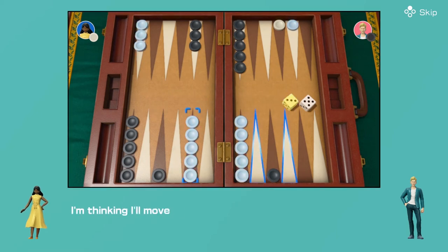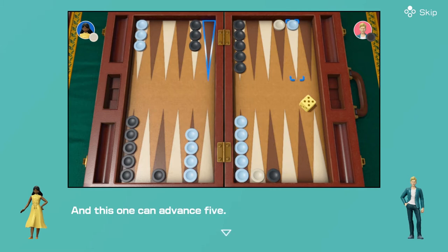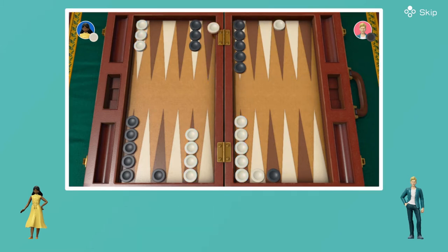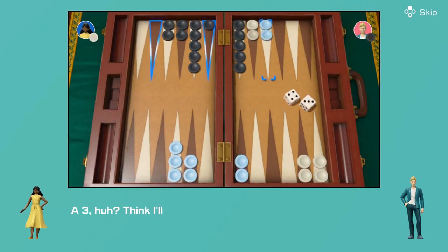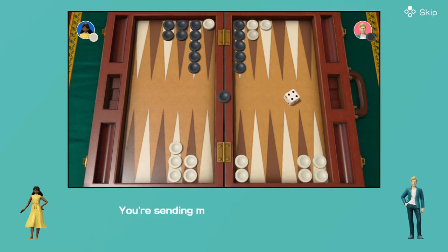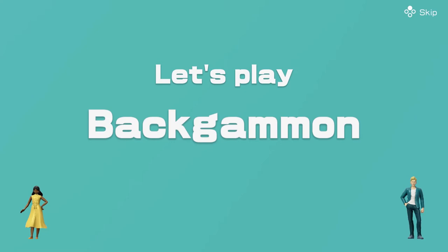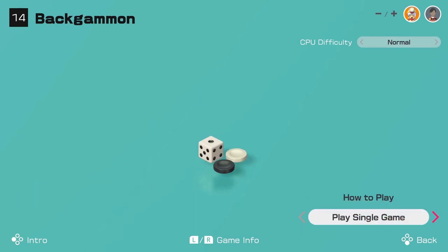I'm thinking I'll move this piece three spaces, and this one can advance five. I rolled a three — I think I'll just move this piece a little. You're sending me back again? This is getting old. Not old — classic. I'm not sure I've ever played Backgammon before, but it seems okay. Let's have a go.